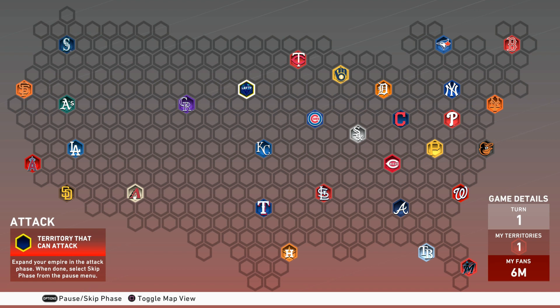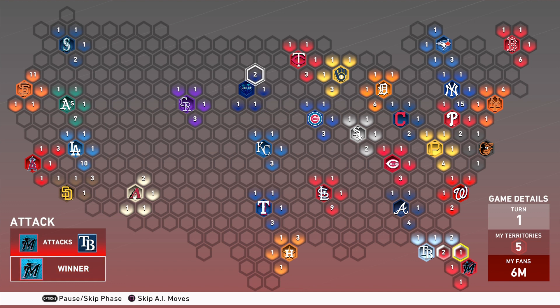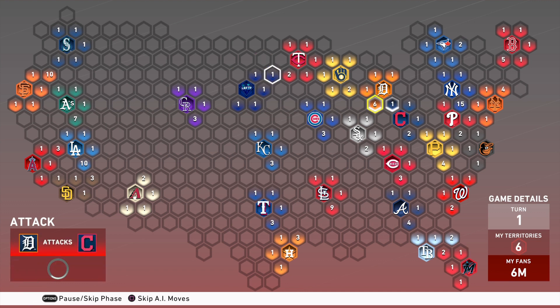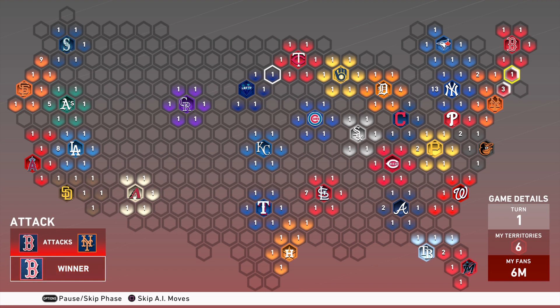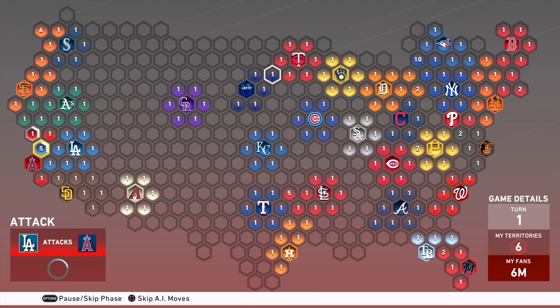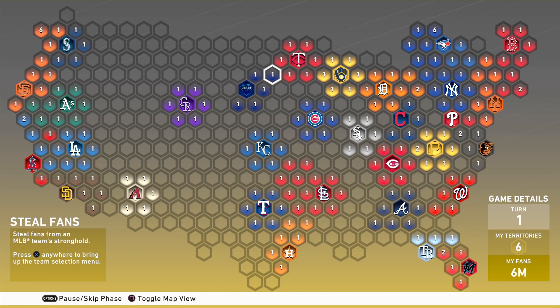Now I'm going to take you through some tips and tricks on how to do this. Conquest is a mode that combines the concept of a board game with MLB The Show, playing against the computer. Each icon with a team logo is called a stronghold. I have my own stronghold here, and I'm expanding territories — moving out to different hexagons along the map. It's kind of like Risk: you have a territory and you're strategically placing fans or reinforcements to attack other teams.